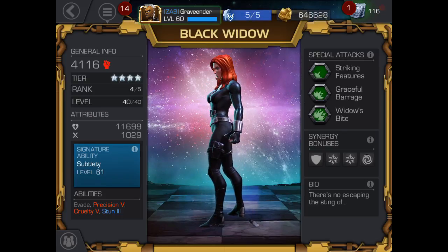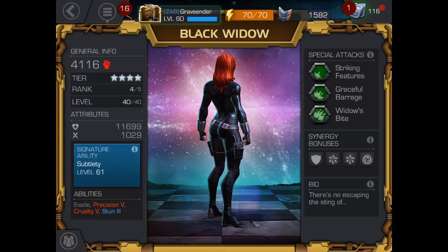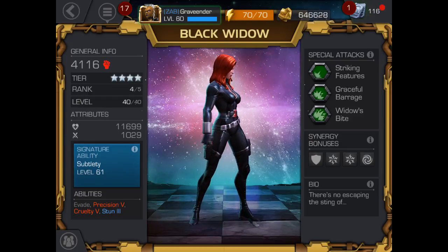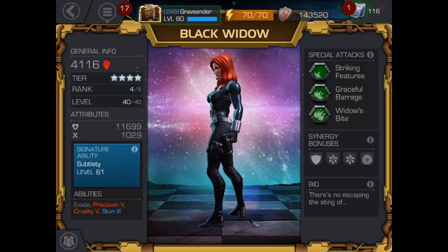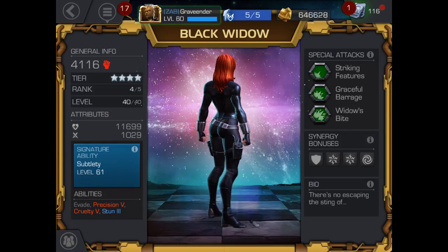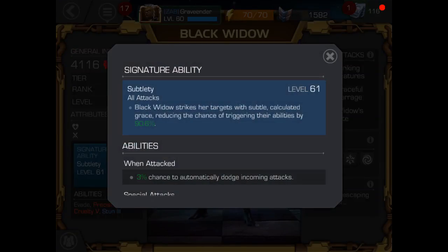In Alliance Wars you need her for thorns. She's good in Alliance Quest if you're running anything with an Electro in it. She's good against Spider-Man, she's good against everything. Alliance Quest map six mini boss Spider-Man — if her subtlety is high enough, you're not going to have to worry about evade because she won't trigger it. Black Widow strikes her targets with subtle calculated grace, reducing the chance of triggering their abilities by 90.6% — and that's only at level 61.